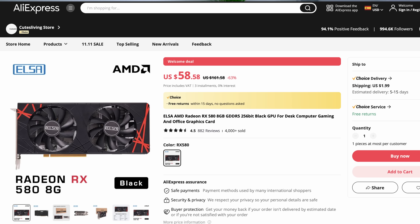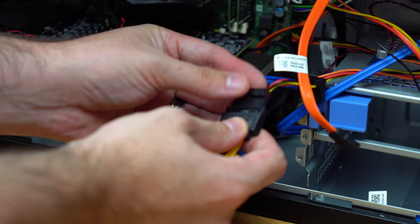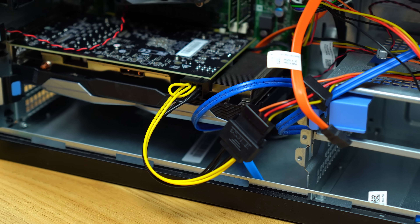I actually kind of overpaid for this if you think about it. These are available on AliExpress for like $60 brand new these days, so considering I bought this used for $50, not really much of a value there. You can actually buy real full-fat RX 580s for like $50 locally these days, so in a perfect world we'd be using that. But they vary in size and power draw wildly, so knowing we aren't swapping the power supply in this build, I just feel safer using this card that I know will work and fit.